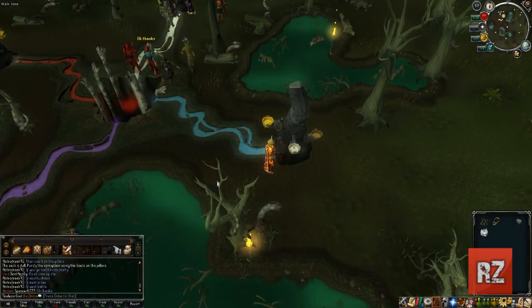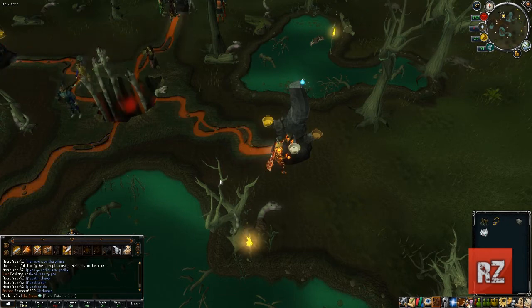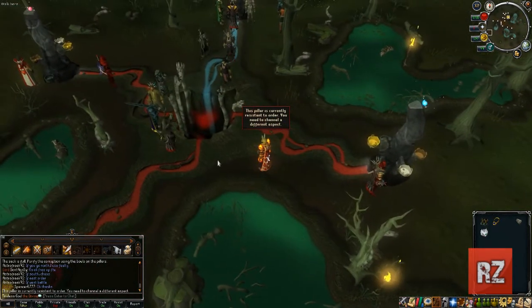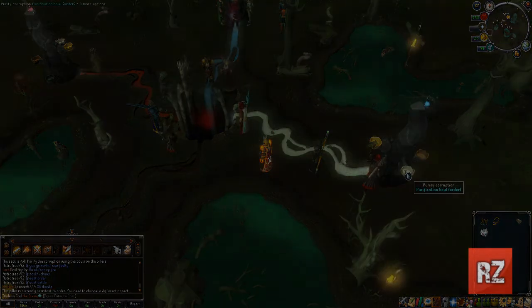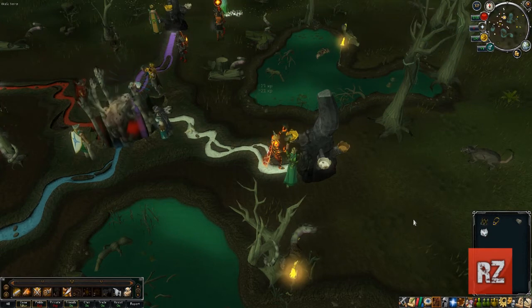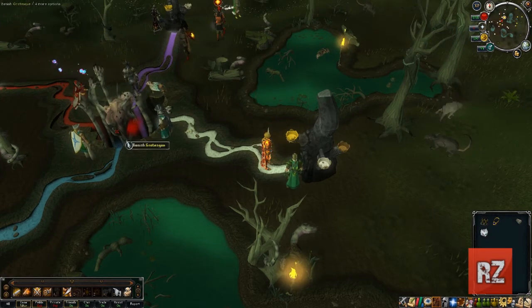The purpose of this minigame is to coordinate a team that will get all different colors going into the center at the same time. As you see here, we have the purple, blue, white, and red. Now after a certain amount of time, all the streams will turn orange and the thing will reset and you will have to do it again. If you can reset it five times, a creature called the grotesque will come out. As you can see here, we have reset it five times and the grotesque spawns right there in the middle. All you have to do is simply click on it and you will banish it.